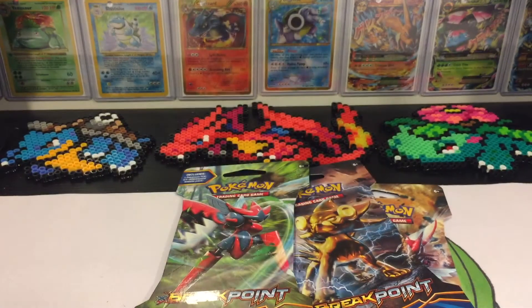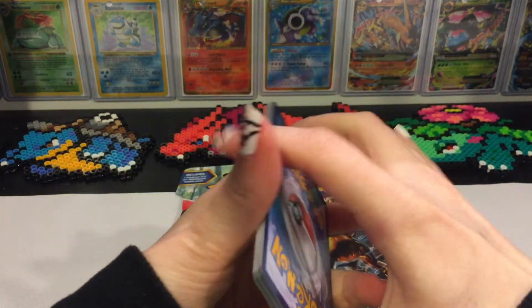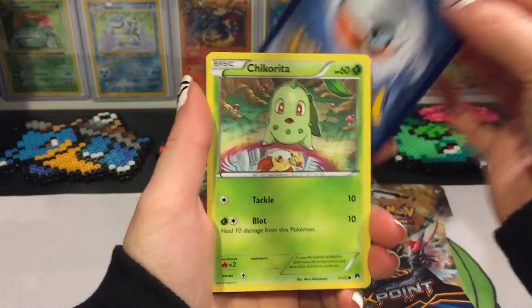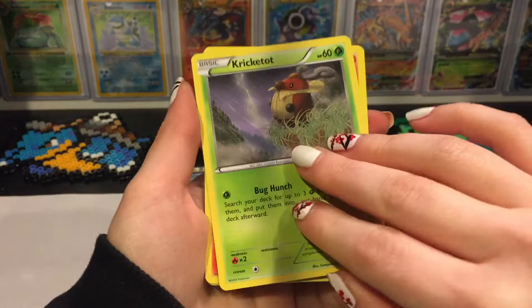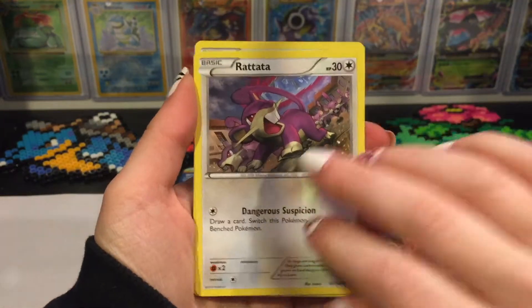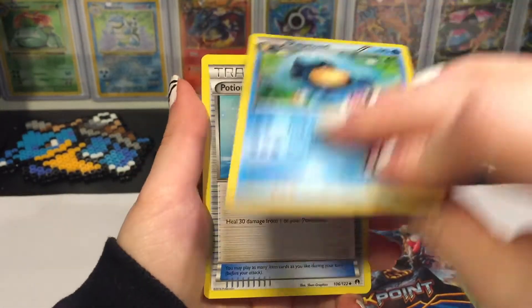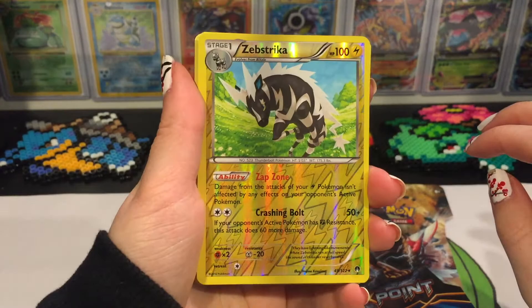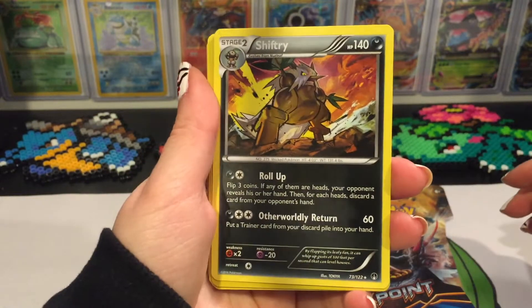Scissor, not Scyther — my bad. All right, let's do the card trick. No ultra rares yet. We've got a Chikorita, Shinks, Numal, Cricutot, Rattata, a Splash Energy, Potion, Palpitoad, reverse holo of a Zebstrika which is a rare, and a non-holo rare Shiftery.